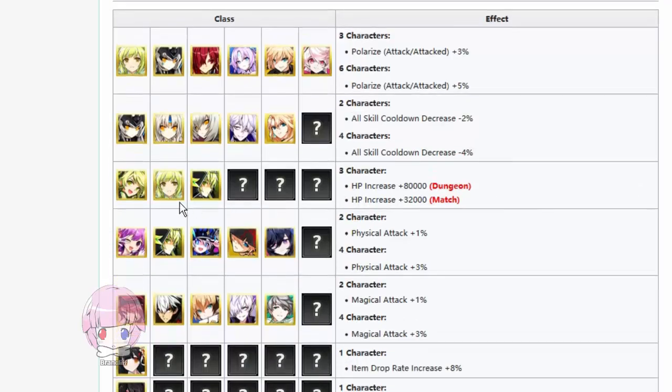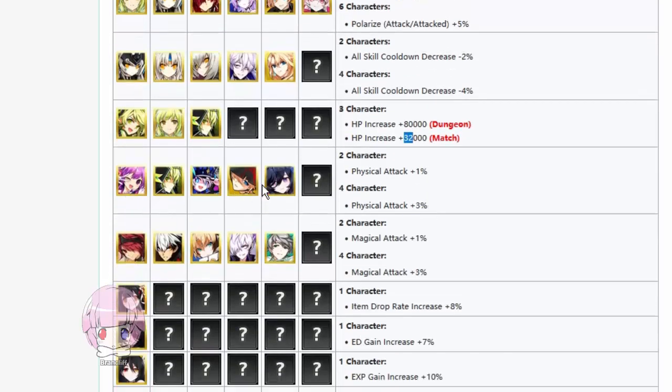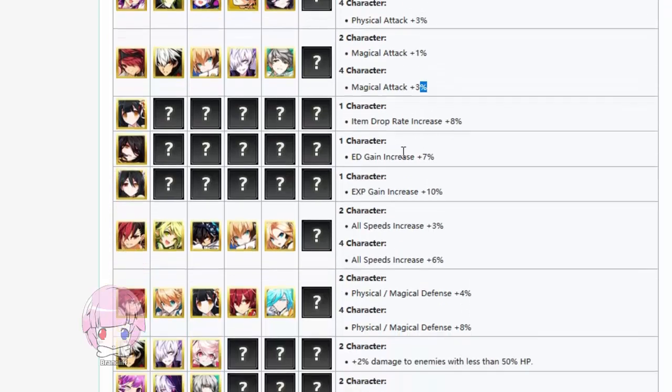If you have the Reinas, you get 80,000 HP in dungeons and 32,000 HP in PvP. For certain characters, having two gives plus 1% physical attack and four gives plus 3% physical attack. Similarly, two gives plus 1% magical attack and four gives plus 3% magical attack. For some reason, all of the auras get their own synergies, and I find this dumb for so many reasons.